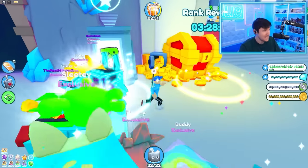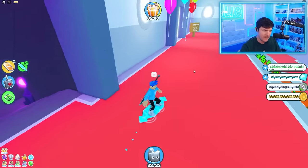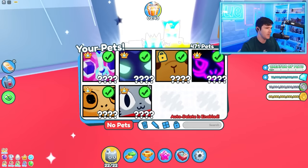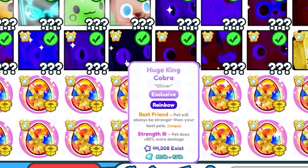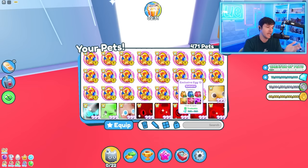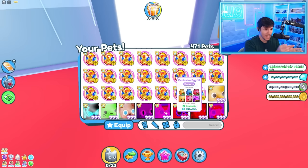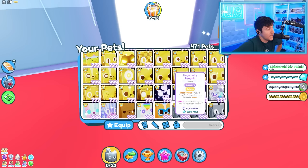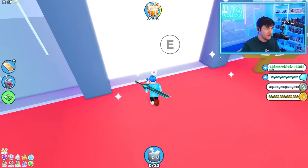A lot of you guys were telling me not to use the values on this wrap description thing in Petsim — you told me to use cosmic values. I'm just curious why. Isn't this what it's selling for? Like, this egg is selling for around 10.7 billion to 13.1 billion on average. It gets complicated when there's valueless stuff. It's just confusing, bro.